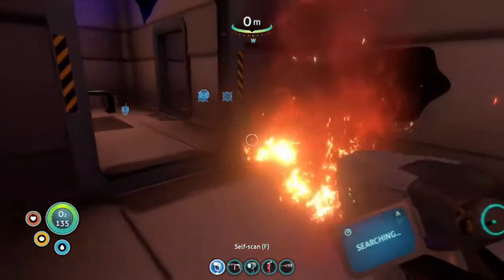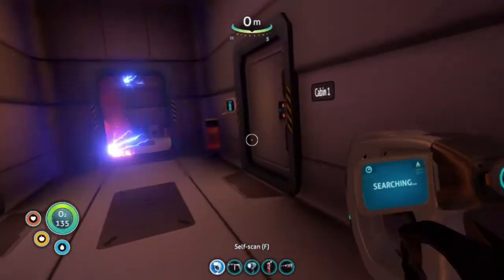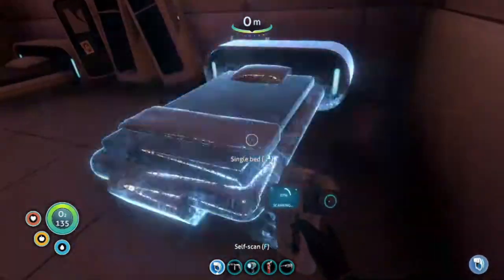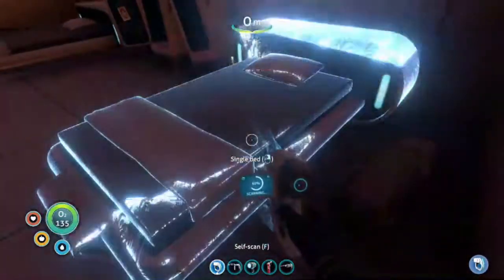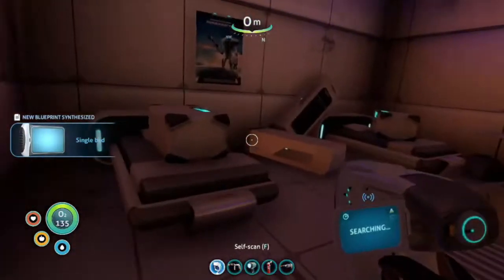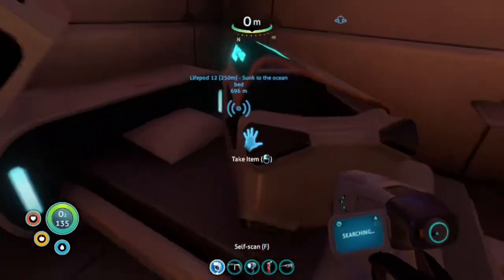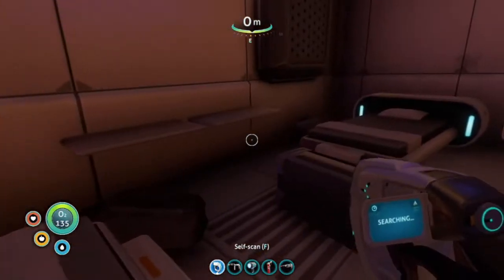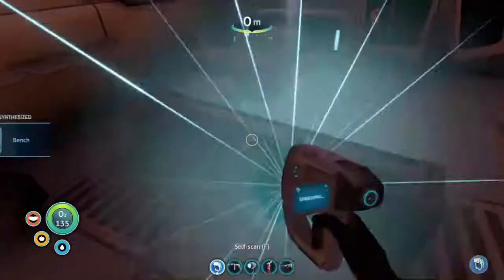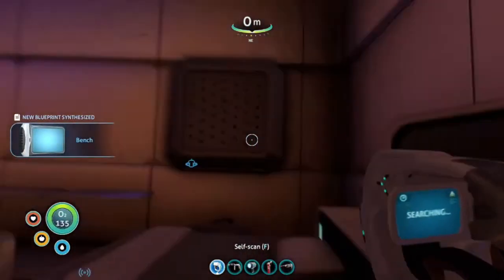Locked. Locked. Is this anything? Just another silver chair. Cabin 5. Single bed — locked. Locked. New blueprint acquired. And then here. Locked. Inventories. Bench — I'll scan. This is an amazing trip already. New blueprint acquired.